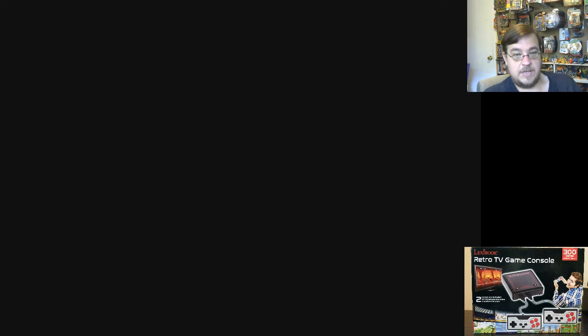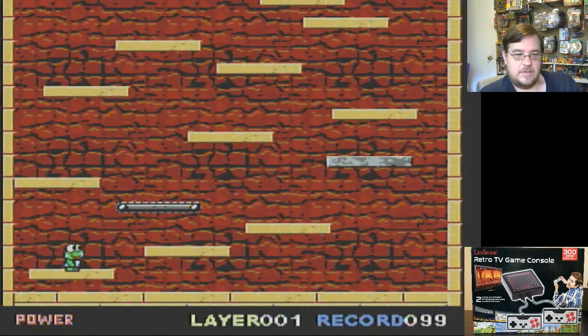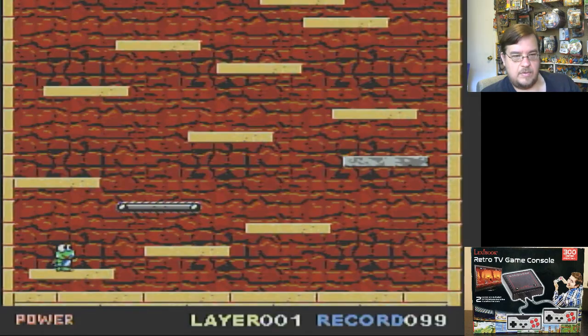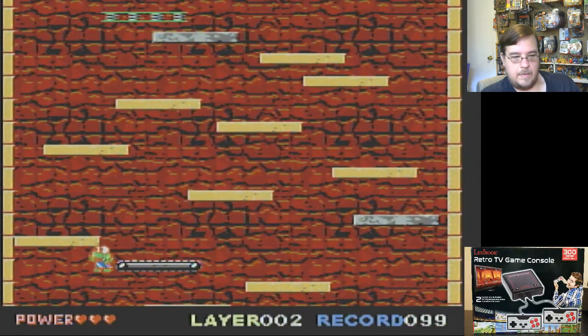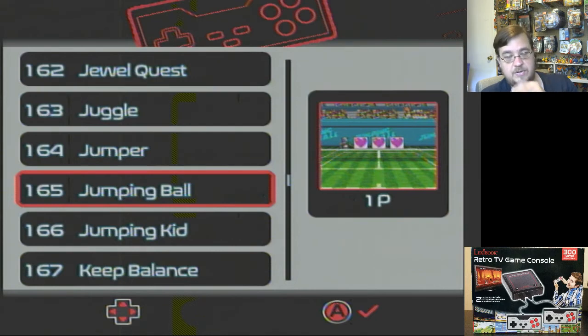Now we're gonna be a Jumper. Let's see what this is — another new franchise in the works. You hold down the A button and you'll jump higher. So far I'm only moving one way. You basically gotta charge up your jumping ability. That's just a different variant of going downhill, but you're going up and not controlling yourself — just moving and charging your jump.